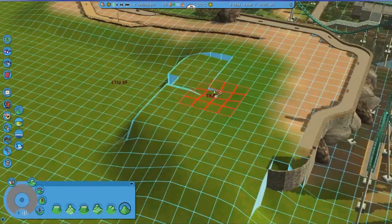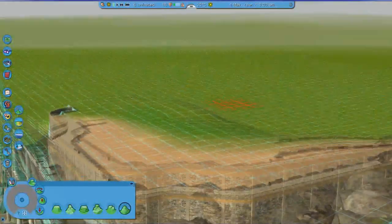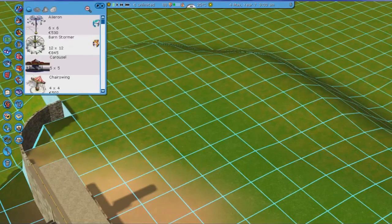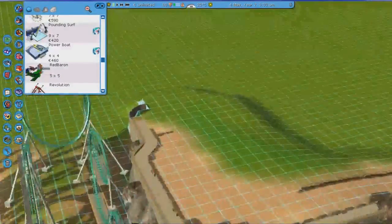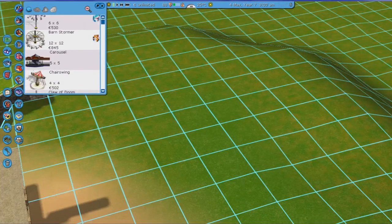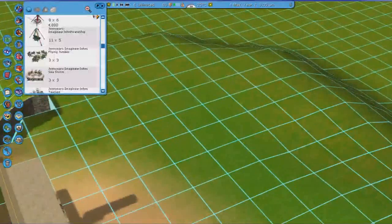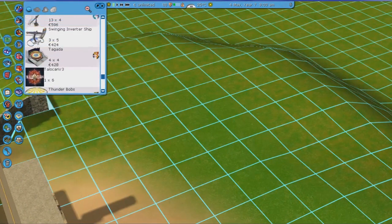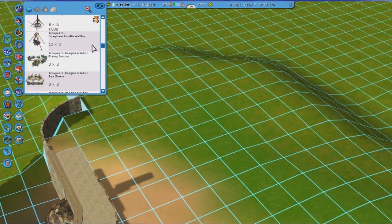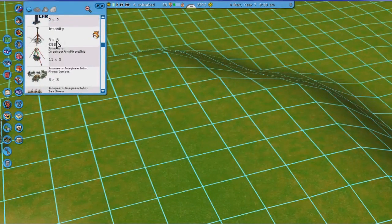I might just add a flat ride over here, honestly, just for the heck of it — there's enough room for it, so might as well try it. I don't have many CFRs, though — some people just have hundreds of these things, but I barely have any. Just pick whatever you like. These are themed rides, and I don't want to have any specific theme simply because the coaster doesn't have one. It wouldn't make sense to have a non-themed coaster with a very heavily themed flat ride next to it — unless you are, of course, Six Flags, but that's a different story.